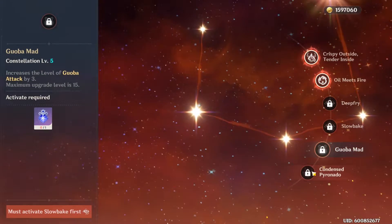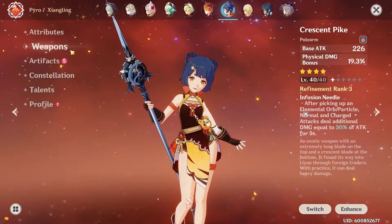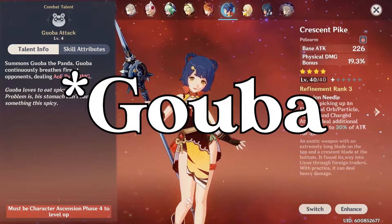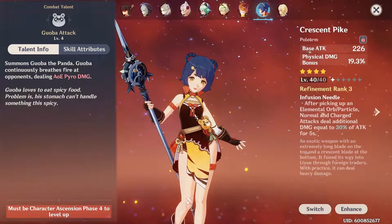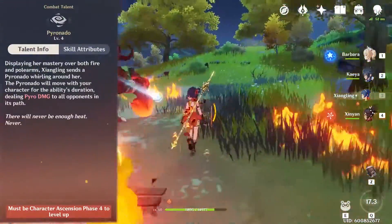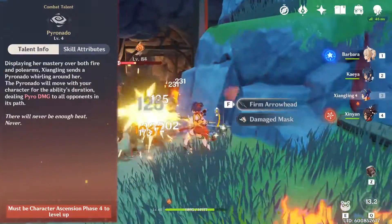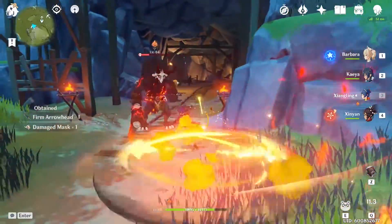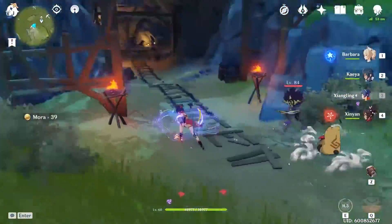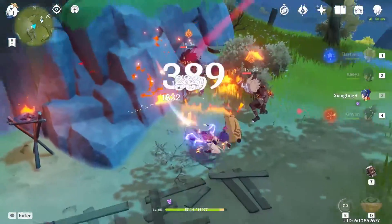A good free-to-play weapon for her is the Crescent Pike. When you get orbs from her E-Ability — which she creates a lot of by dropping Puba — it will enhance the damage. Her elemental burst is Pyronado, which spins a ring of fire around your character. You can switch characters while this is active to gain more damage or create elemental reactions, and you could pair Kaeya with her to get that melt elemental reaction for big damage.